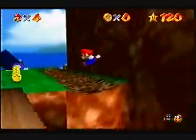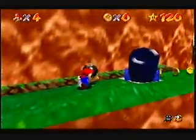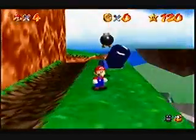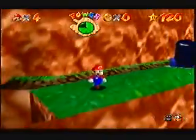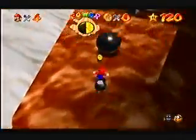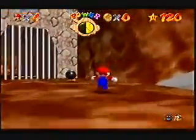You see that Bob-omb over there? As you may not know, you can pick him up. Press Z and he floats — pretty cool, huh? And you get hit. I think the next one is down here. There's some glitches here. I wanted that coin but... come on, push me, push me.